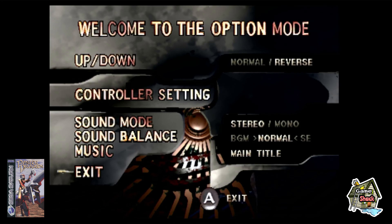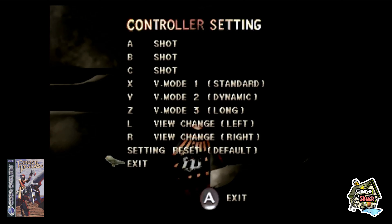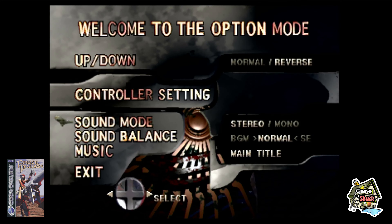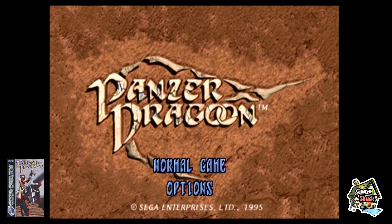Once the main menu rolls around you've just got the option of starting a new game or heading into options. Options has your standard stuff — changing whether up or down gives you normal or reverse controls, which in a game like this is quite important. Controller settings are pretty simplistic: shooting, charging up your shots, and rotating the camera views. Sound balance and music are all the standard stuff you'd expect.